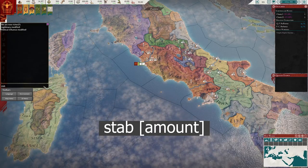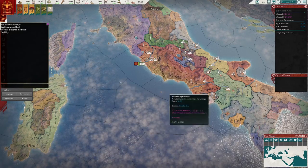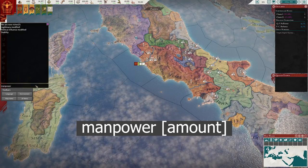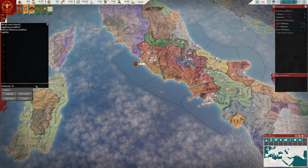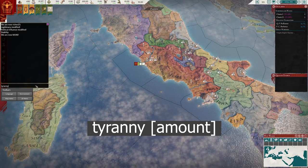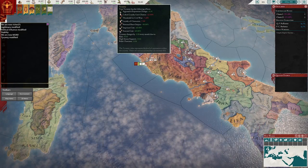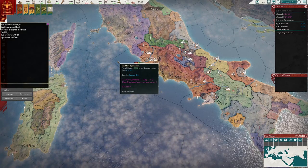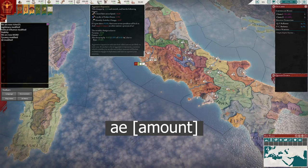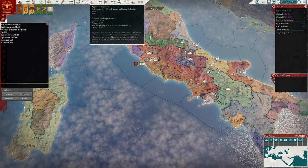Next is stab — you add a value after it and this increases your stability. You'll see a notification saying your stability has increased due to cheating. Next is manpower, where you must specify an amount, but it is in thousands, so entering 10 gives you 10,000 manpower. Then there is tyranny — adding 50 gives you 50 tyranny. Next is aggressive expansion, command AE — giving it a value like 10 increases AE by 10, and using a negative value like -10 reduces it.